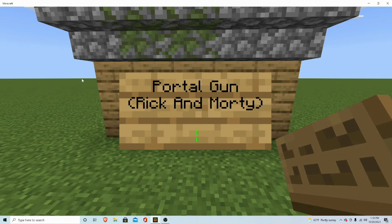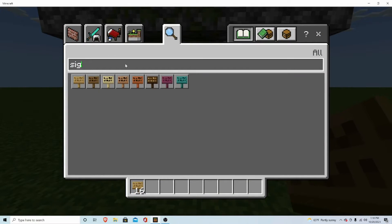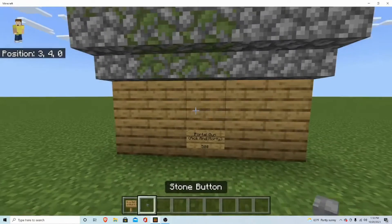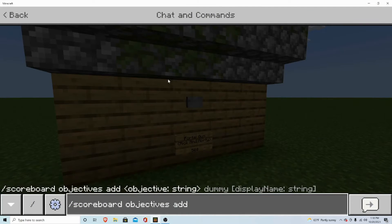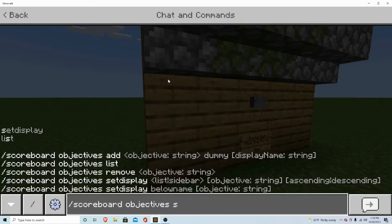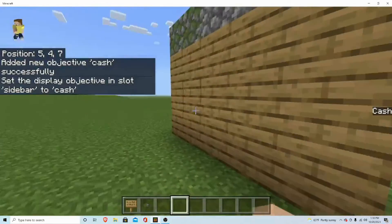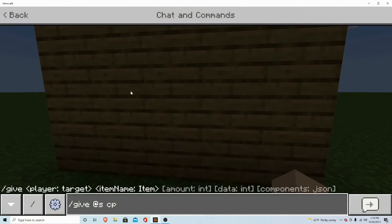We'll make it cost like 50 bucks. Grab a button, then you want to do slash scoreboard objectives add — we'll do 'cash dummy' and your display name 'cash'. Then go to scoreboard, set the side display to 'cache'. Remember where that was, then grab a command block using the give command.